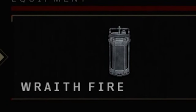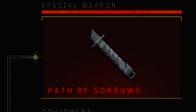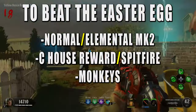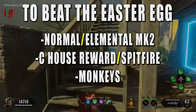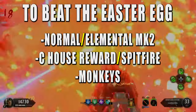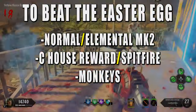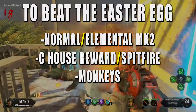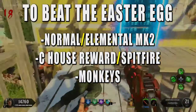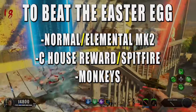For your equipment you want the Wraith Fires, for your starting weapon you want the Strife, and for your specialist you want the Path of Sorrows. To beat this quest you should get the Ray Gun Mark II, or if you want you could get one of the Elemental Ray Guns, although that's not necessary at all. The free Ray Gun Mark II will be more than enough to carry through this easter egg, though if you want the biggest advantage possible I would recommend building like the Brain Rotten Ray Gun, which I will cover in this video.